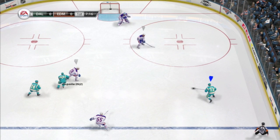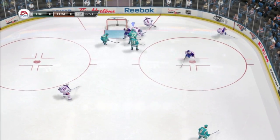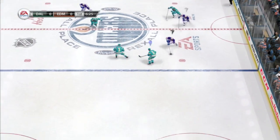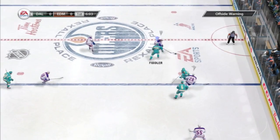First off we are starting with an L2 deke — a spinorama. This happens from pressing the left trigger or L2 and moving your right stick from either the 3 o'clock to the 9 o'clock, or from the 9 to the 3, whatever way you want to spin. Right here coming in with Ryder, going to pull a spin deke off and get a nice little scoring chance.